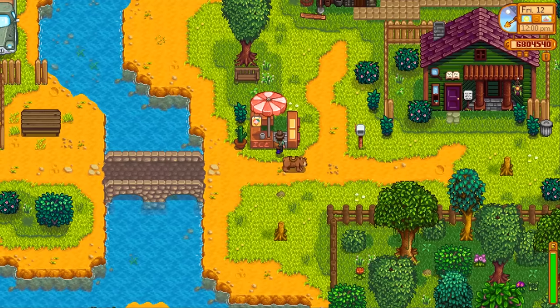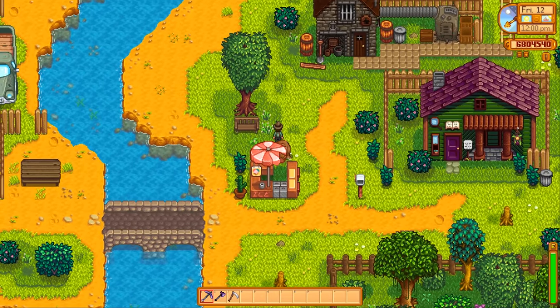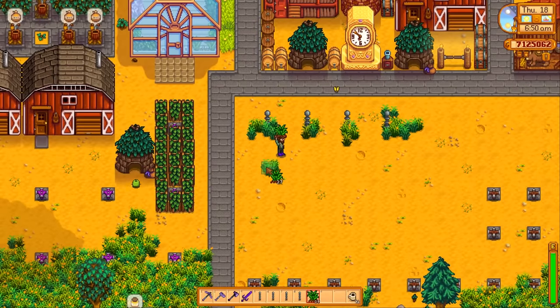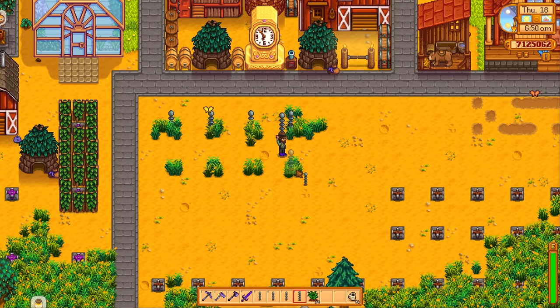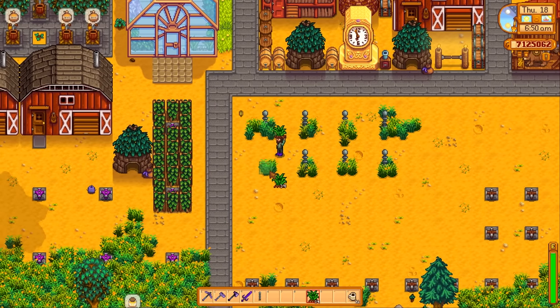Park your horse, or bear, behind the ice cream stand to buy ice cream at any time and any season. Use fences or lightning rods on top of newly placed grass seeds to create a grass feeder — animals will not be able to eat this spot and you will have continuous grass.